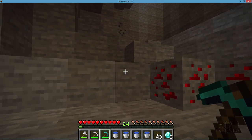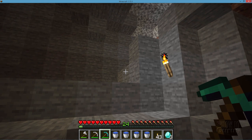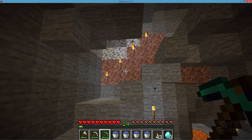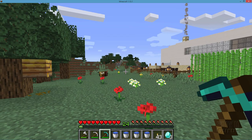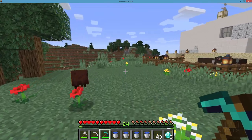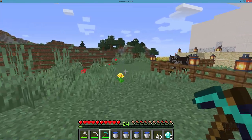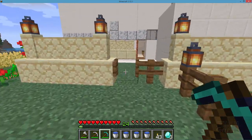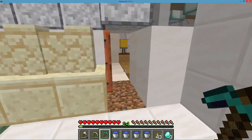I'll go ahead and pause the video again and do my long hike back up to my location, and then we'll assemble this enchantment table. Okay, we're back. Let's go inside — just a bit of a hike around here to the back door. Here we are.